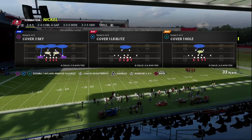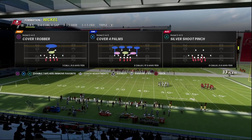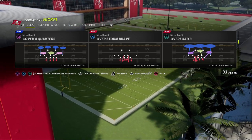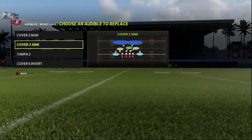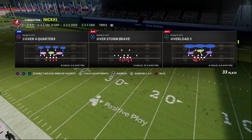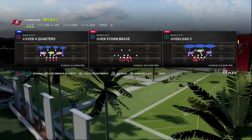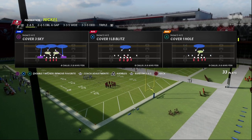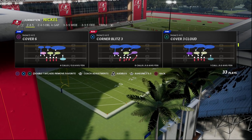This blitz is actually really simple — you can do it out of pretty much any play. I like to use Overstorm Brave and I'm going to show you a little trick with that as well. We're also going to have an audible ready — in this example we've got Cover 2 Sink to audible to. But first I'm going to come out in a basic play, Cover 3 Cloud, and show you how this works.